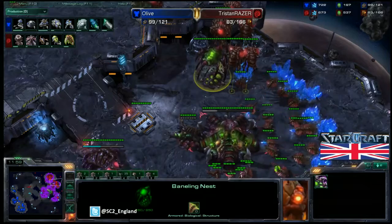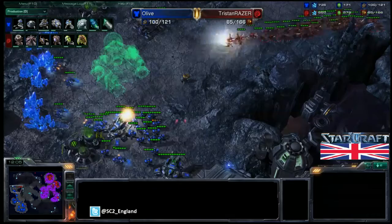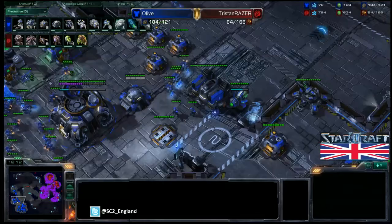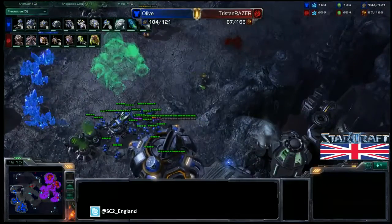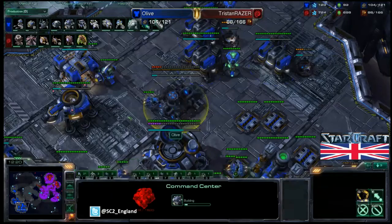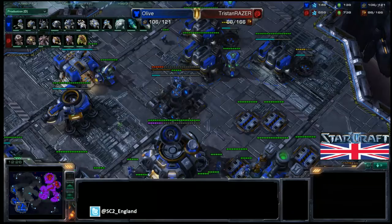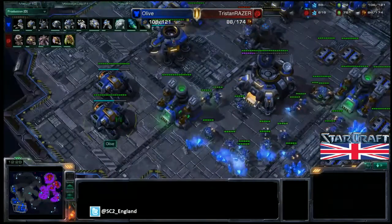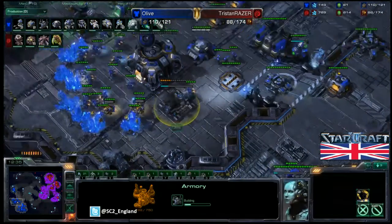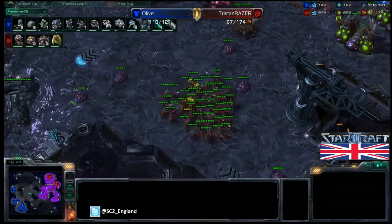An armory is on its way for Olive, so tank weapon upgrades will arrive very shortly. Missile turrets are going up and more reactors on the barracks. Meanwhile Tristan is double expanding — exactly what he needs to do since he's a base behind, and you always want to be a base ahead as Zerg. The tanks are in great positions, able to defend the third base with the bunker easily. A lot of Mutalisks are coming out now along with plus-one air attack.